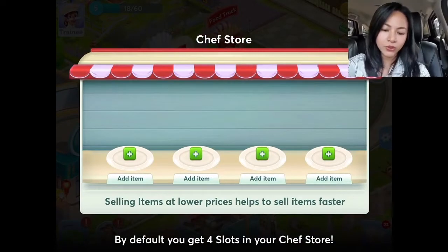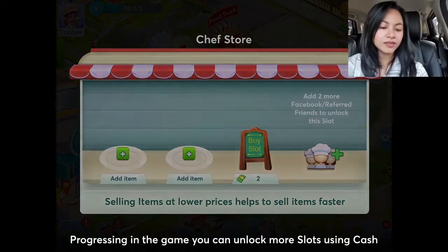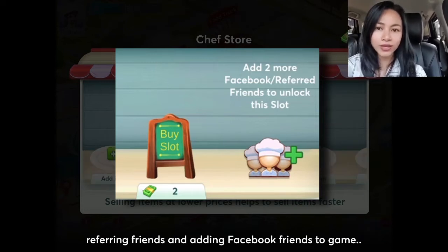By default, you get four slots in your chef store. Progressing in the game, you can unlock more slots using cash, listing friends, and adding Facebook friends to the game.